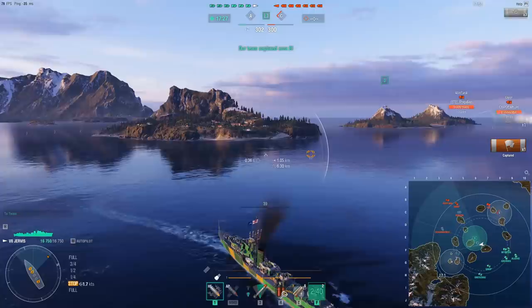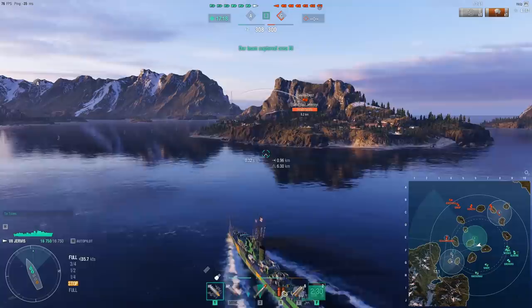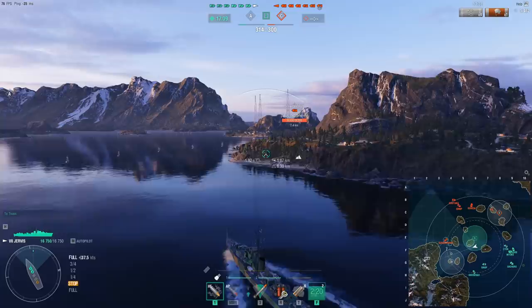I am pinging it repeatedly to let my team know where the DD is moving, hopefully they understand what I mean by the pings. But more importantly, I'm playing it very safe because that smoke up there is a Gorizia. And even though I outgun an Akatsuki, if I were to pick a fight with the Akatsuki right now, he would have the support of a Gorizia and a Fiji.